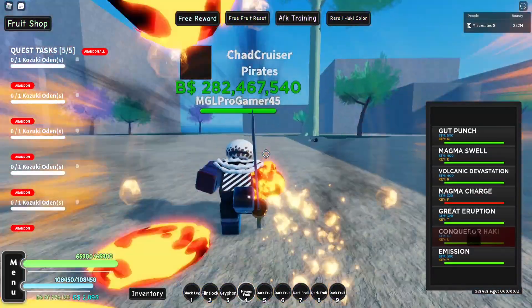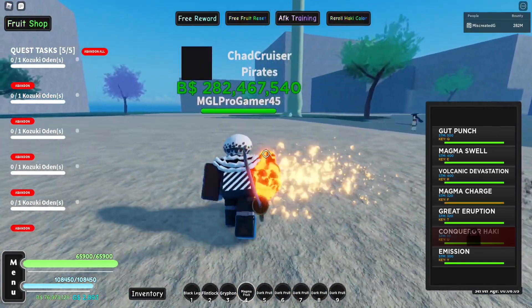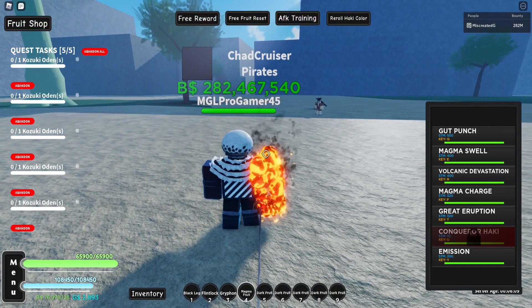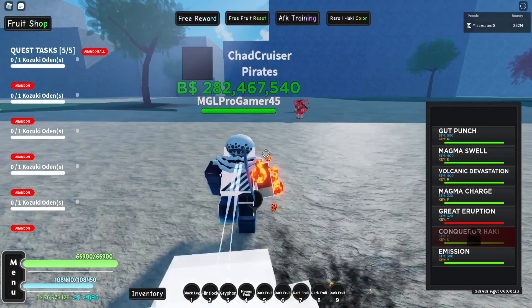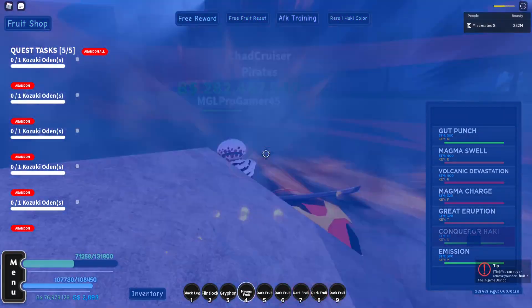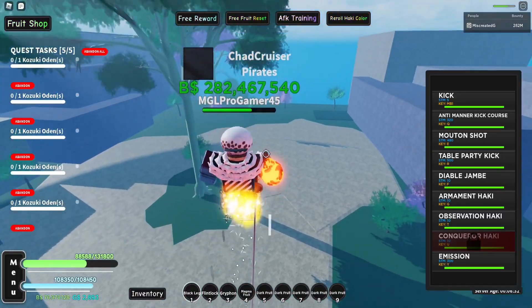Then you make your way all the way up here and you see Odin has spawned in right there. The way I personally plan on doing it is running back and forth with Observation Haki on and getting out of his range when it's about to end — like right here. Look how far he went — that's his spawn location.